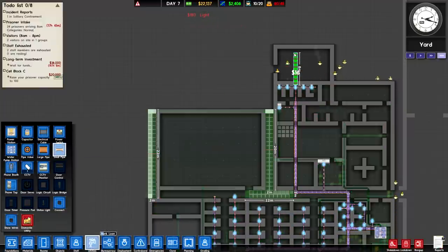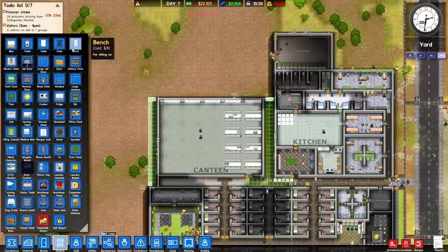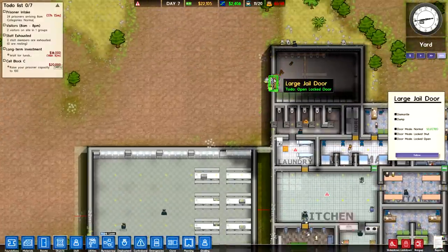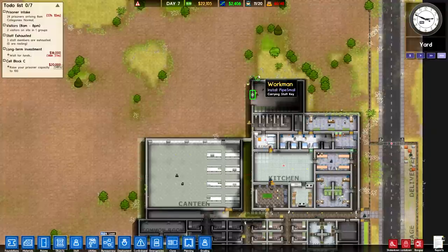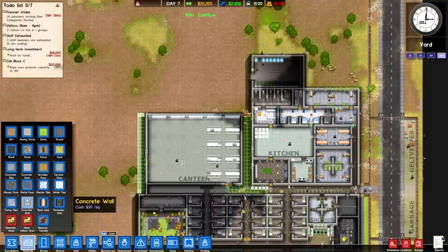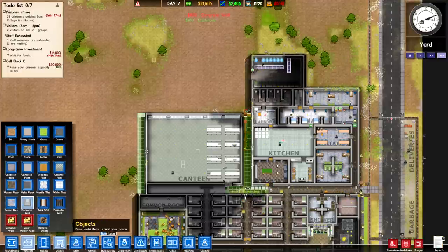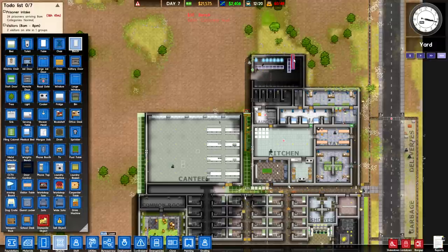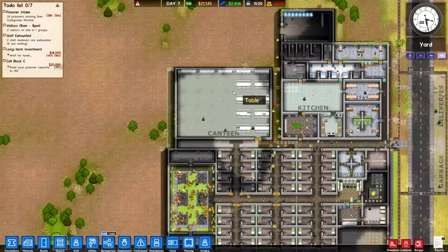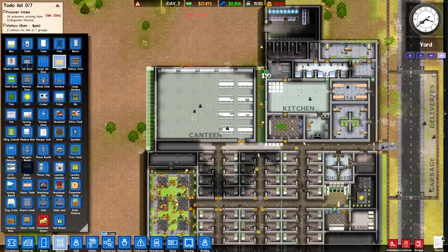Something else it's going to need is utilities, so let's get them working on that. It could use another bench. People are getting stuck on this door, so let me lock it open so I don't have to have a guard come over every single time — especially since it's still undesignated. Put in some walls so the lavatory has a bit of privacy, and those two benches should take care of everybody.